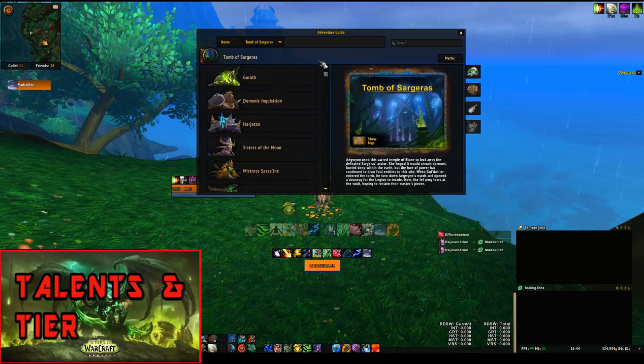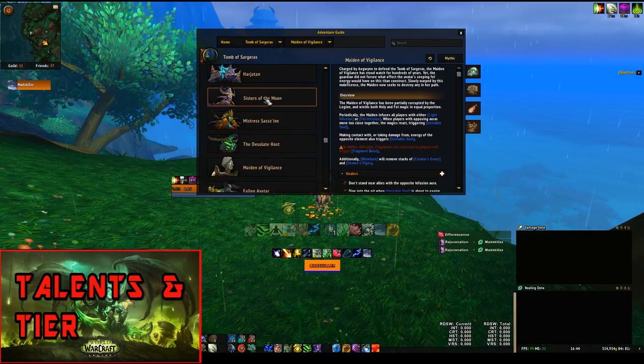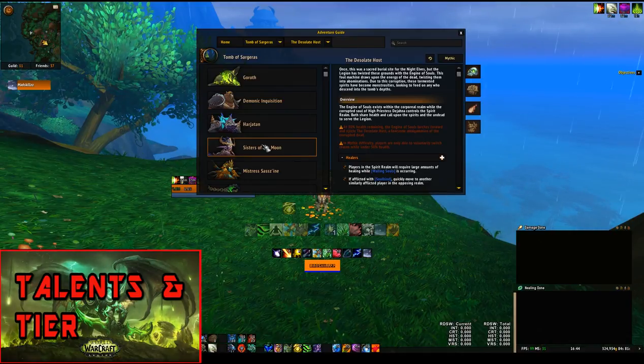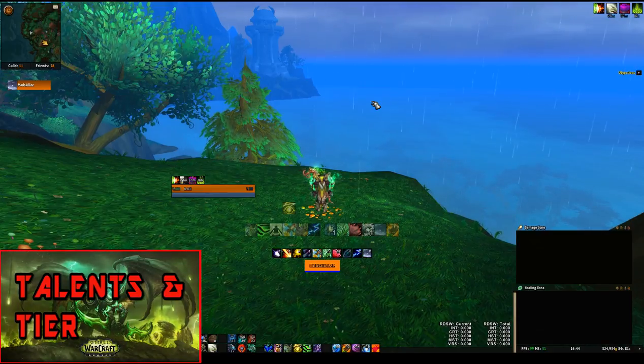If your tier 20 is around 20 item levels higher than your tier 19, you should use tier 20 for fights like Sisters of the Moon, Desolate Host, and Maidens of Vigilance — these are clear winners with tier 20. If your tier 20 item level is 30 item levels greater than your tier 19, you'll most likely want to use tier 20 for every fight. Use the spreadsheet, which I'll link in the description below.